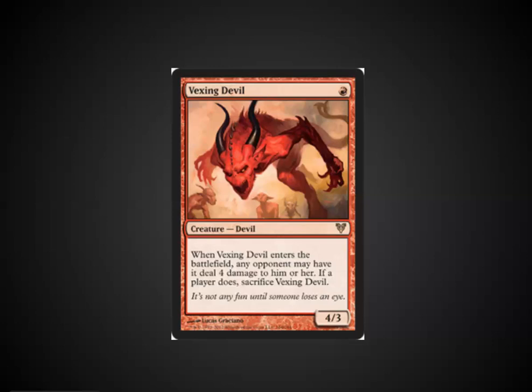Vexing Devil for 1 red puts a 4/3 creature in play, although your opponent can take 4 damage, forcing you to sacrifice him. This is known as a Punisher mechanic. It puts a player in a difficult situation as they have to choose between dealing with a very large creature for a 1-cost, or taking damage. At first glance, this looks amazing because 4 damage for 1 red is better than Lightning Bolt, one of the best cards for 1 red casting cost, and a 4/3 creature is just amazing.